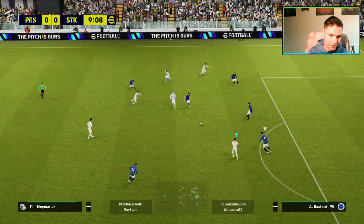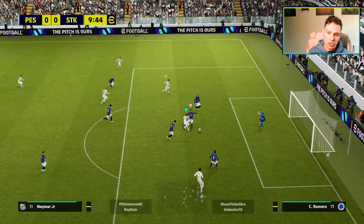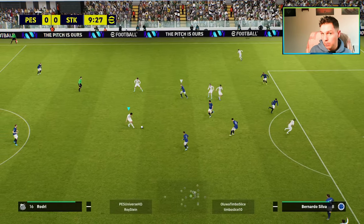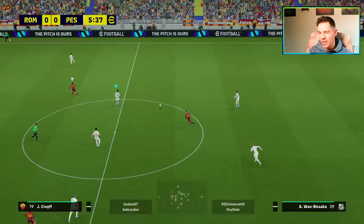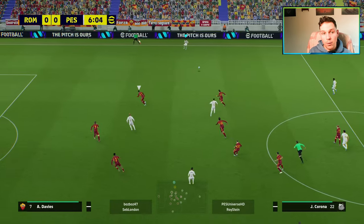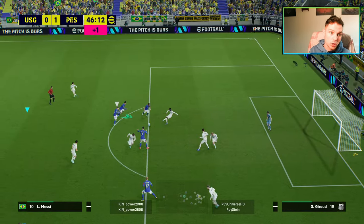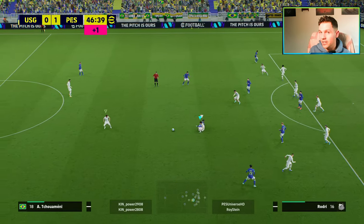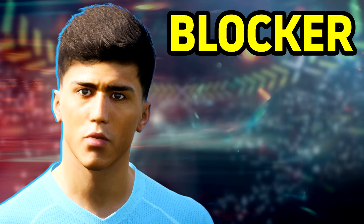This Rodri card has got everything you could possibly want: one-touch pass, true pass, and low lofted. We'll see the passes and the chance creation he makes — it is ridiculous because he's just that type of player. He has a little bit of time on the ball, kind of like Sergio Busquets when he was in his prime in eFootball. It always comes back to him winning the ball when you're on the counter, slide tackle, manual defending — one of the best positioning players in the game with that awareness and his build.